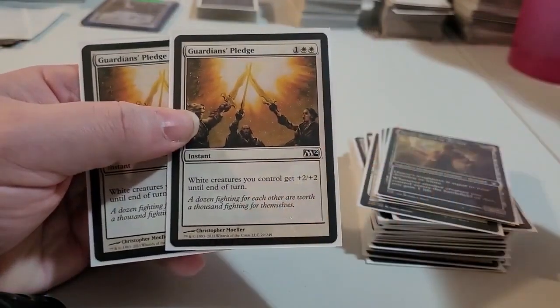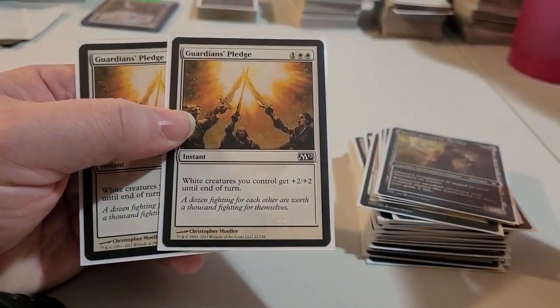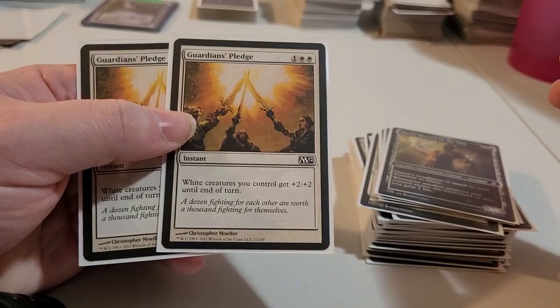And these ones here, these might be changed out. A simple instant — white creatures you control go +2/+2 until end of turn.